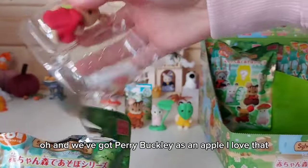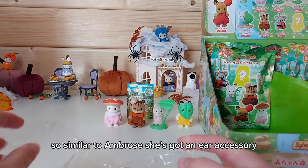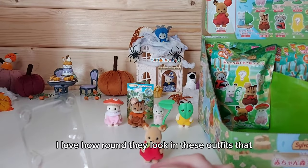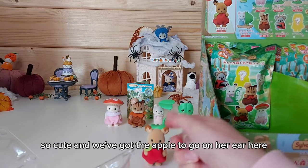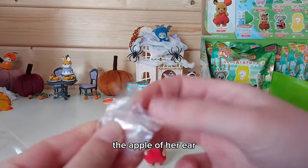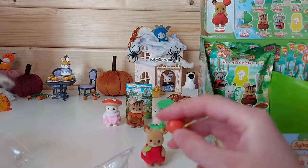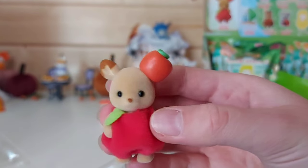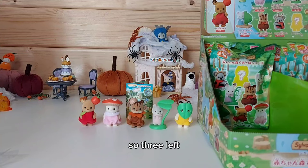We've got Perry Buckley as an apple - I love that! Similar to Ambrose, she's got an ear accessory. I love how round they look in these outfits that are elasticated at the bottom. So cute! And we've got the apple to go on her ear - the apple of her ear, not the apple of her eye! And that just goes on like that. So adorable, this would be good with the veggie buddies.